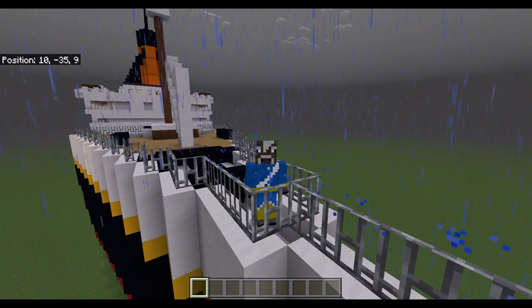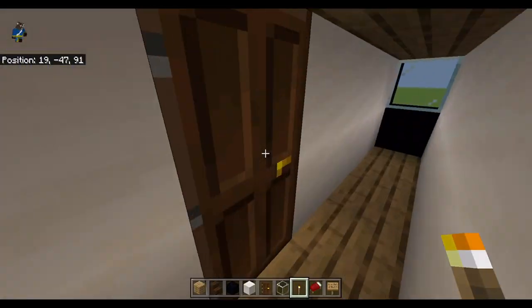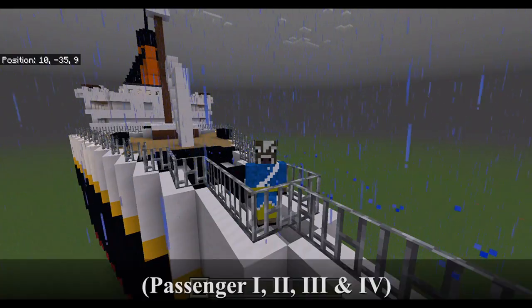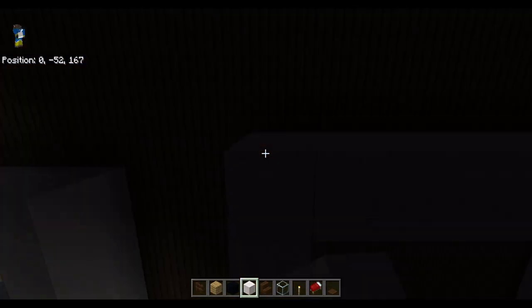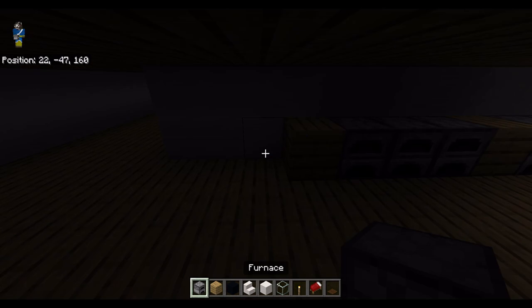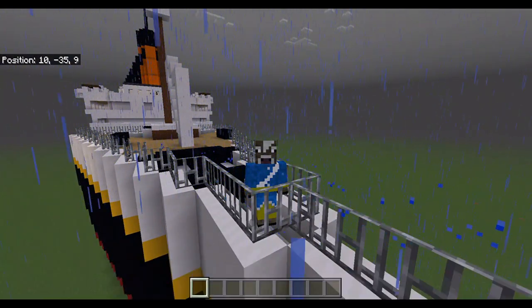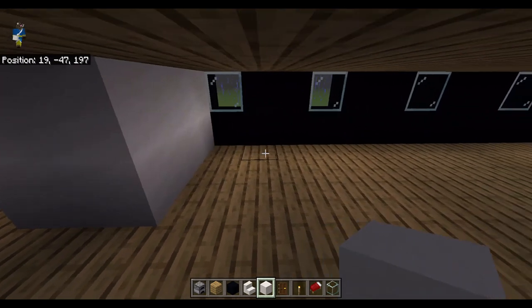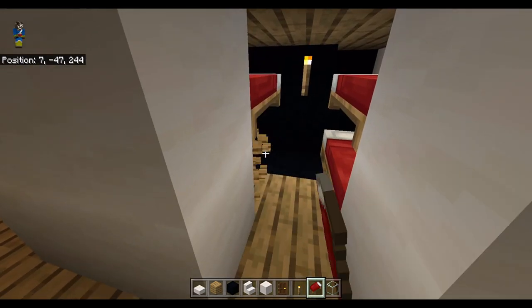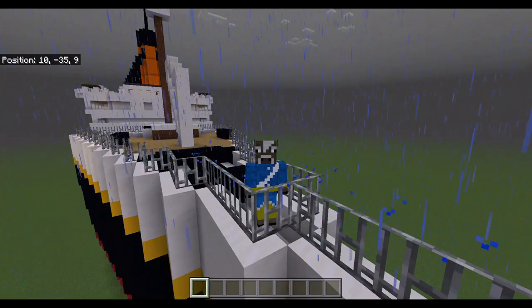Any normal person would probably have moved it, but I'm not a normal person — I'm lazy. So I gave some glow squids that appeared in the pool some very creative names. I made the third-class dining room, the enclosure for the engines, and the third-class kitchen. Then I made some glow cabins, a bunch of second-class rooms, six third-class rooms at the very end, and the F-deck is done.